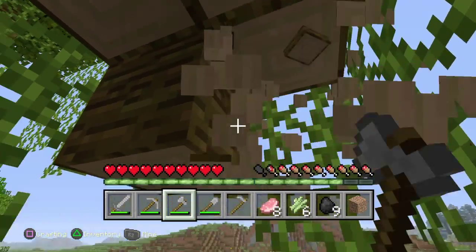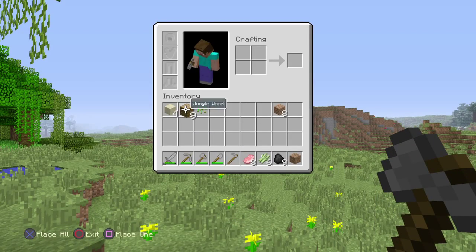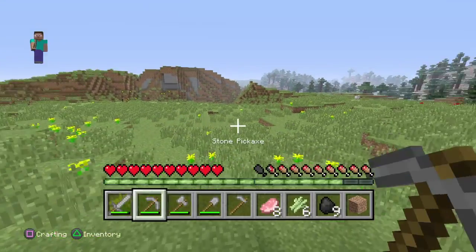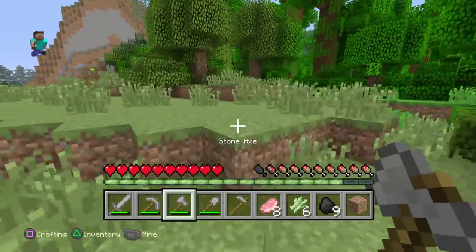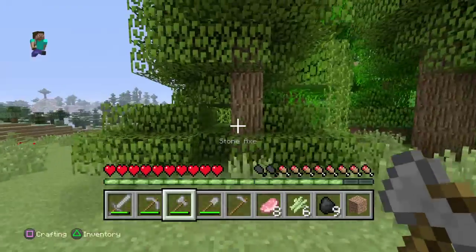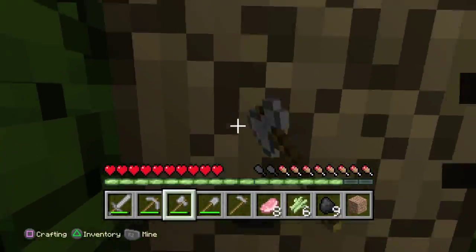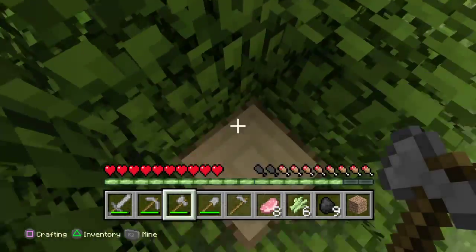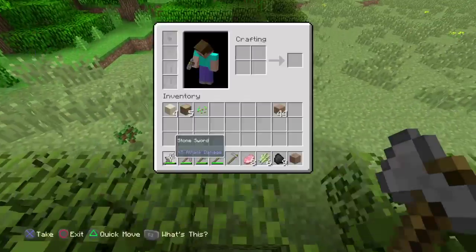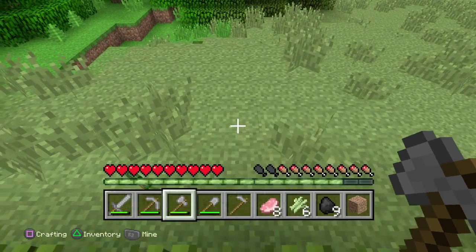So let's just mine some of this wood so we can make sticks. This one's mainly for decorating. Here's some more oak. So we can make 20.